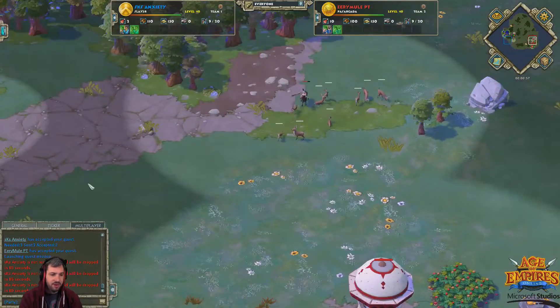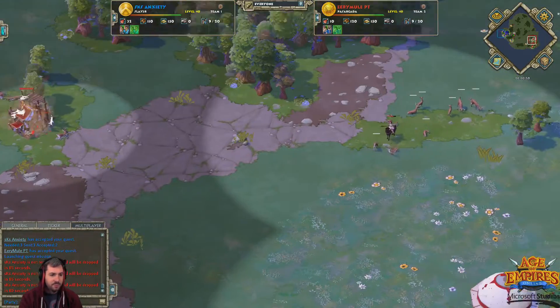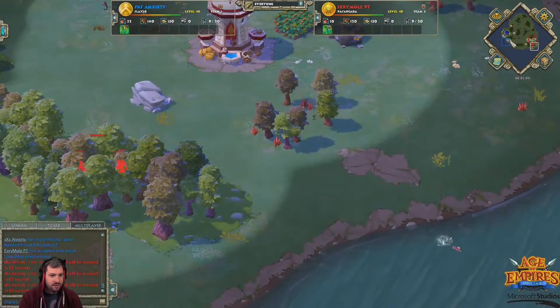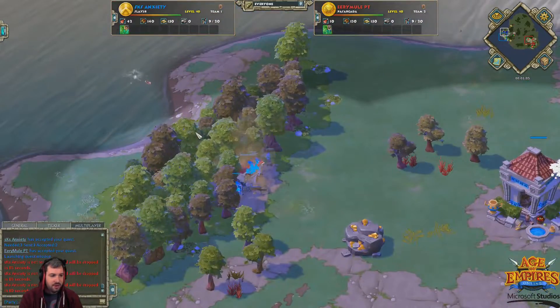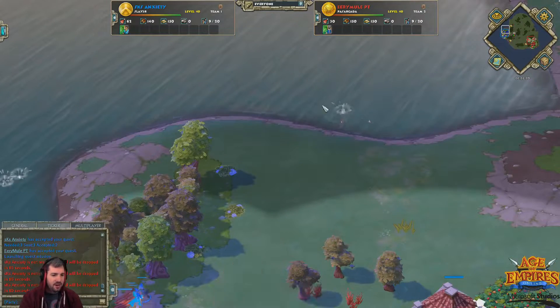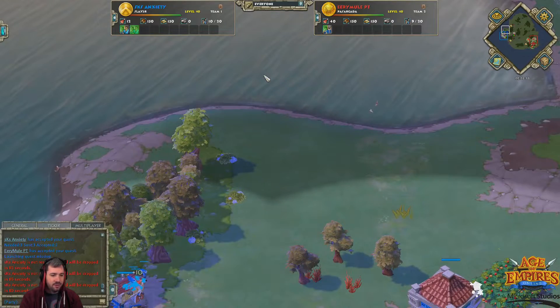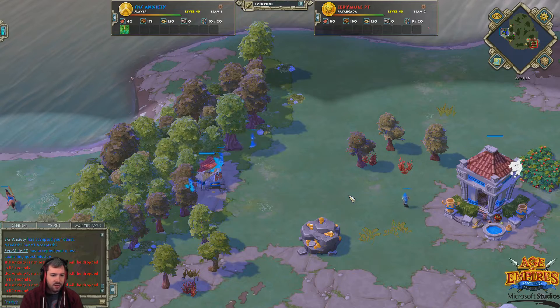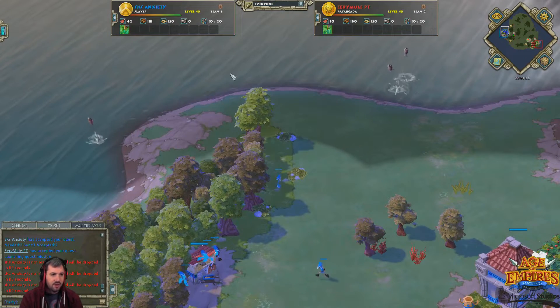Oftentimes we'll see players be a lot more comfortable going something like Town Center first, or Dock first — or Town Center and a Dock before any kind of production facility. We'll see good hunts here for Erie Mill, he's got two. This is something I always talk about on Big Island: if one of these players gets a Dock down, docking is always good, because if there's water available, there's fish, and fishing is very, very good for your economy.